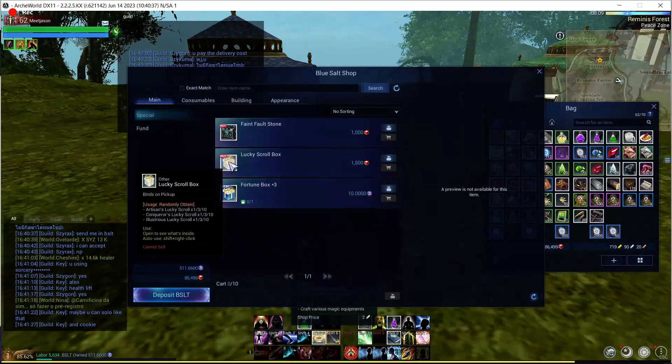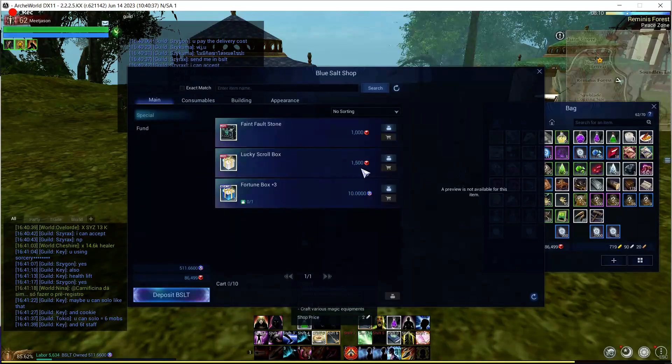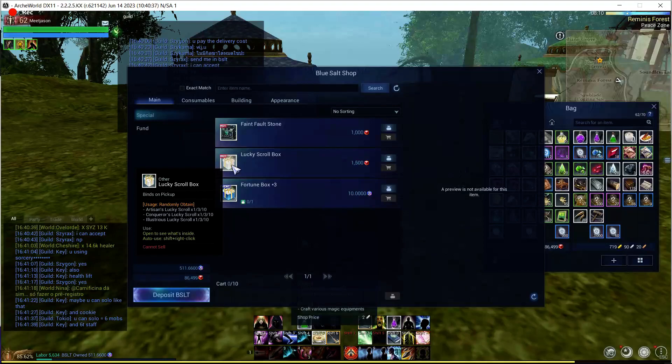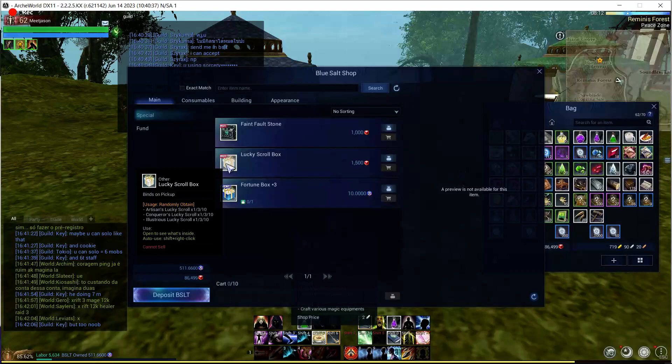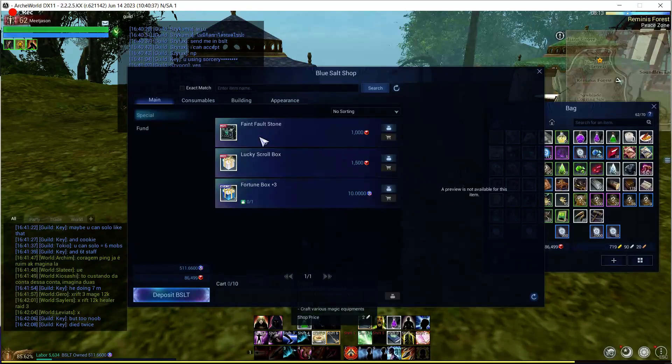Let me know — post some videos, open up some of these boxes, and let me know what you think. Do you like the change of removing these scrolls from crafting? Do you like them being just purchasable by Archeum now? Love to hear from you guys. They did also discuss a lot about Asia 2, so we'll do another video on Asia 2 because that was the big meat and potatoes of the update — new loading screen, pre-registration, land and minting info, and a pre-sale pack which is actually really good. Thanks for watching guys, I'll see you later.